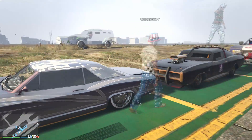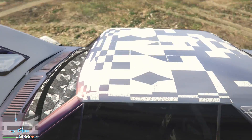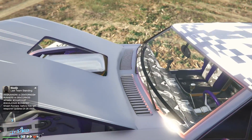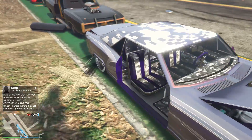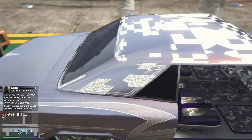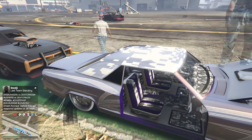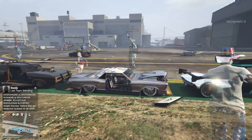Then we have this freaking guy's car which is modded. I've never seen this — what the hell is going on with this guy's roof? I don't know what that is. I think this is the Saber Turbo Custom and it's a really cool color, but I think it's modded because what the hell is going on with that roof.